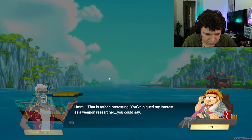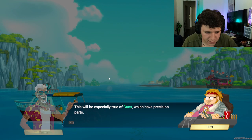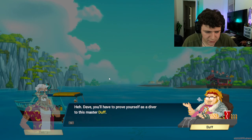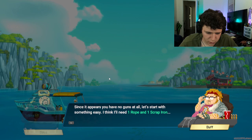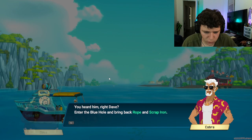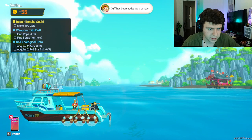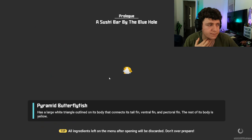This is rather interesting — you've piqued my interest as a weapons researcher. My hypothesis is that anything not made from materials found in the blue hole will continue to break down. This would be especially true of guns, which have precision parts. So we'll have to get the materials from the sea ourselves. Dave, you'll have to prove yourself as a diver to master Duff. Since it appears you have no guns at all, let's start with something easy — I think you'll need one rope and one scrap iron. Enter the blue hole and bring back rope and scrap iron. By the way, if you run out of oxygen, you'll only be able to make it back with one item — always keep that in mind.